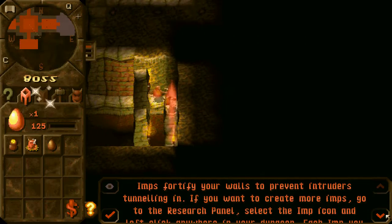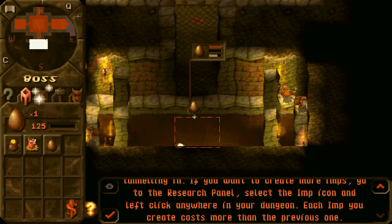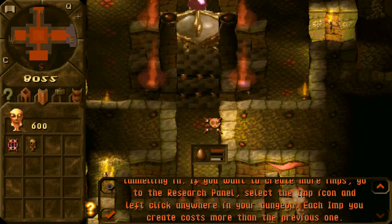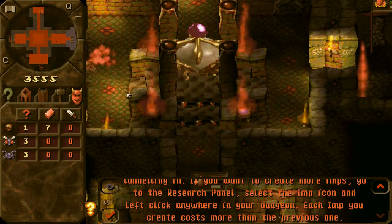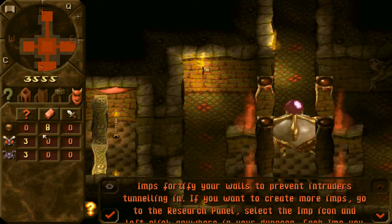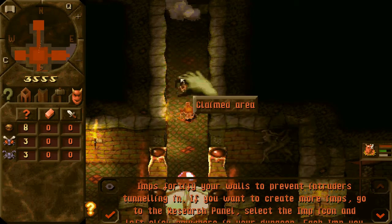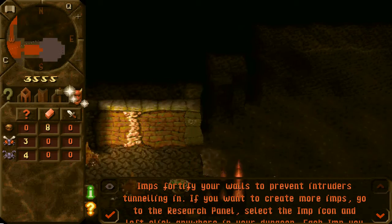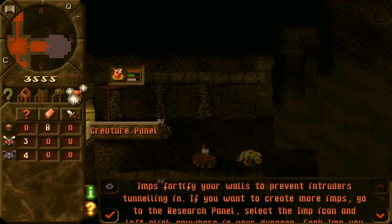Imps fortify walls to prevent intruders tunneling in. If you want to create more imps, go to the research panel, select the imp icon, and left click anywhere in your dungeon. Each imp you create costs more than the previous one. I usually have eight imps in the dungeon — you can hold eight creatures at one time. So they go four and four. If there's an intruder attack, you can pick them all up in your hand and stop them being killed, because they are notoriously stupid and annoying creatures.